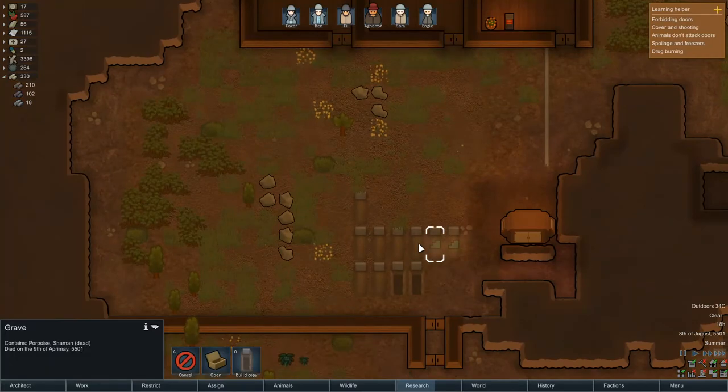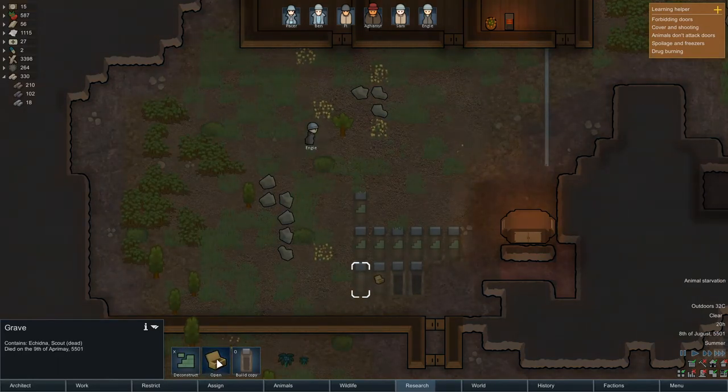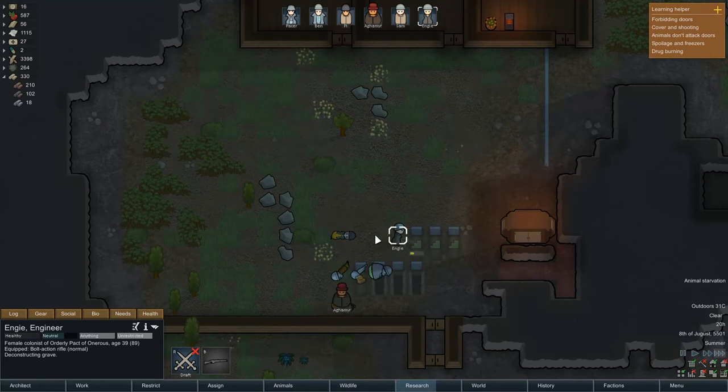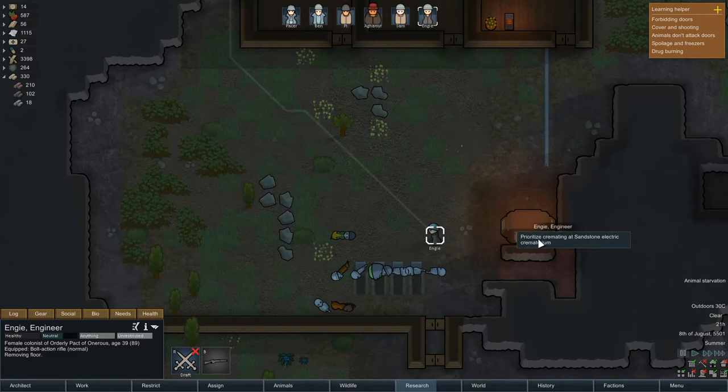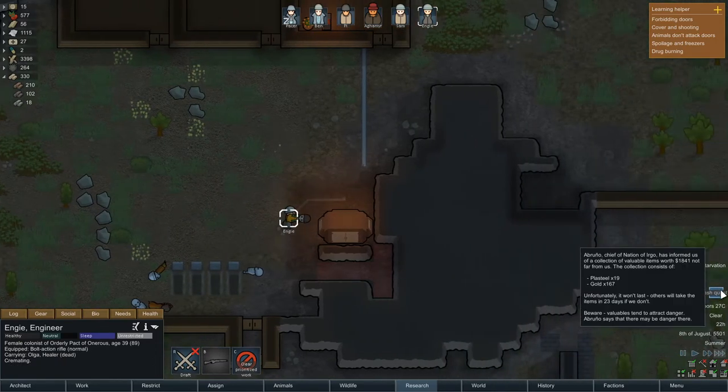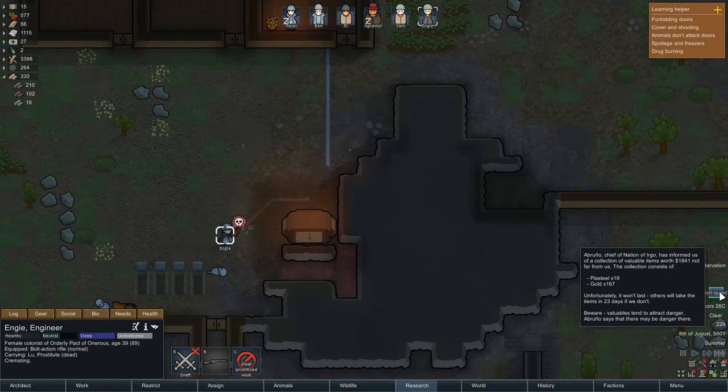We are getting along with these. I'm just going to deconstruct — I'm not going to deconstruct those ones, but I am going to open them. Alright, these guys aren't gonna be particularly happy. Now I'm gonna get you to cremate straight away so I don't get someone else here. Observed five rotting corpses — negative 12. What have we got — plasteel and gold, whoa, that is really close. Threats unknown.